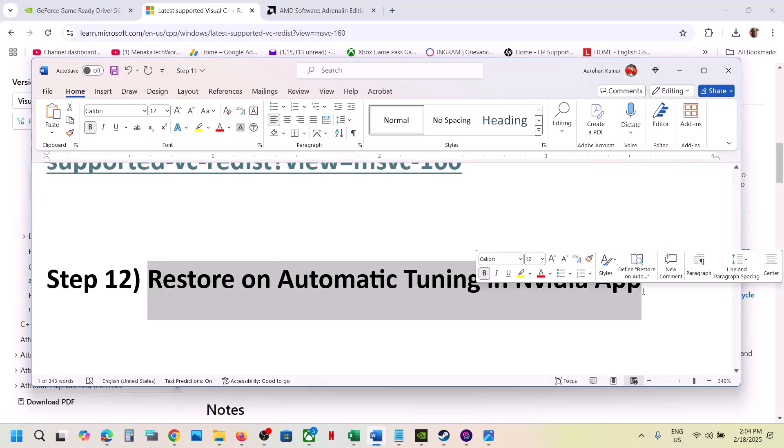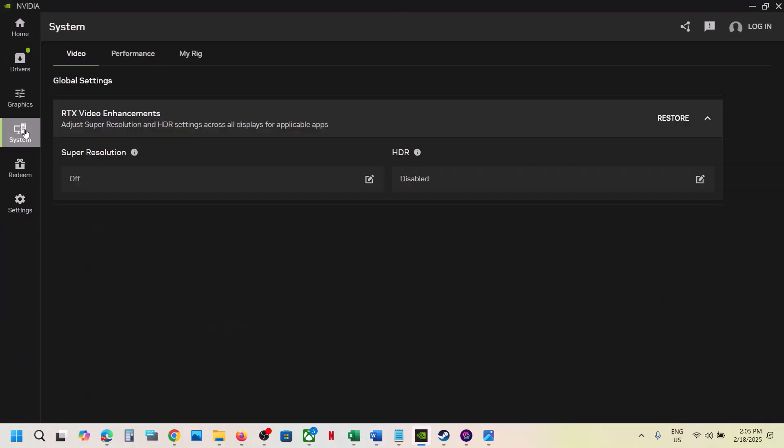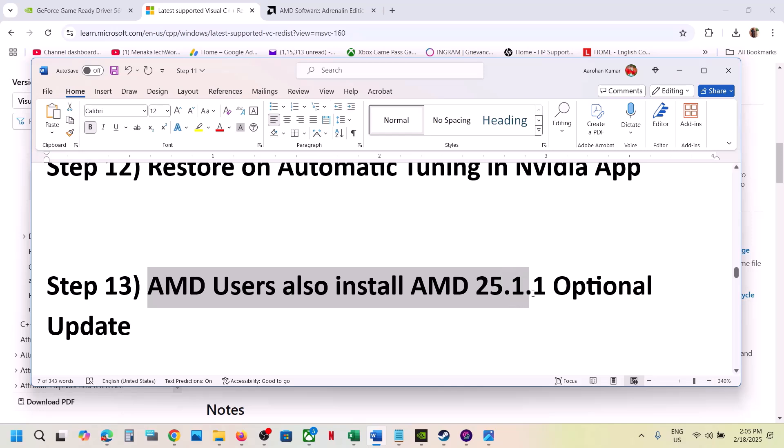The next step is to restore automatic tuning in the NVIDIA app. Go to the NVIDIA app, then go to System > Performance. If you see the Restore option highlighted, restore it, then launch the game.